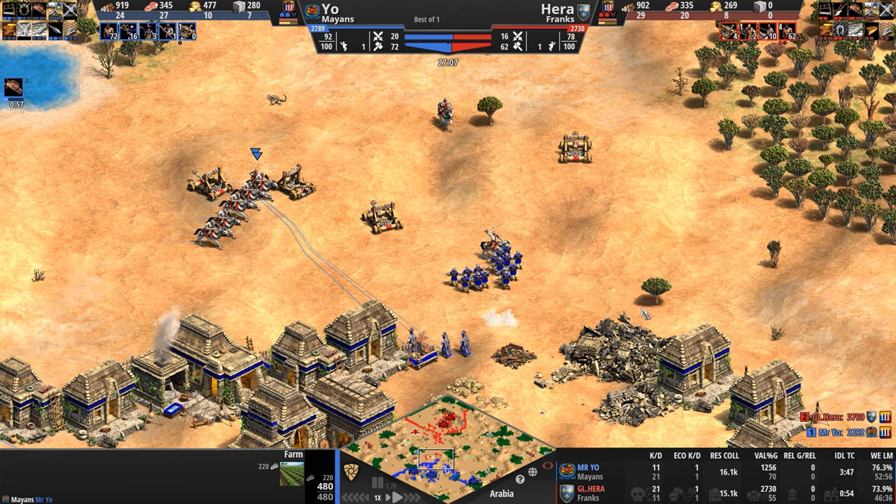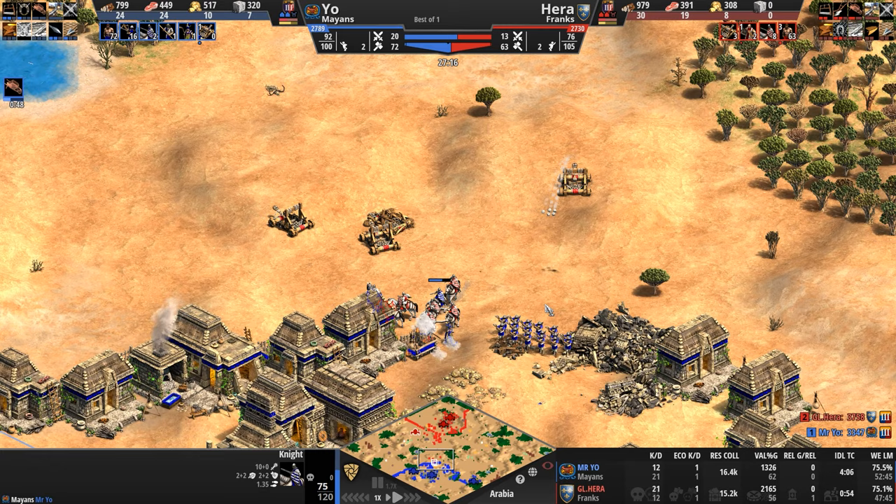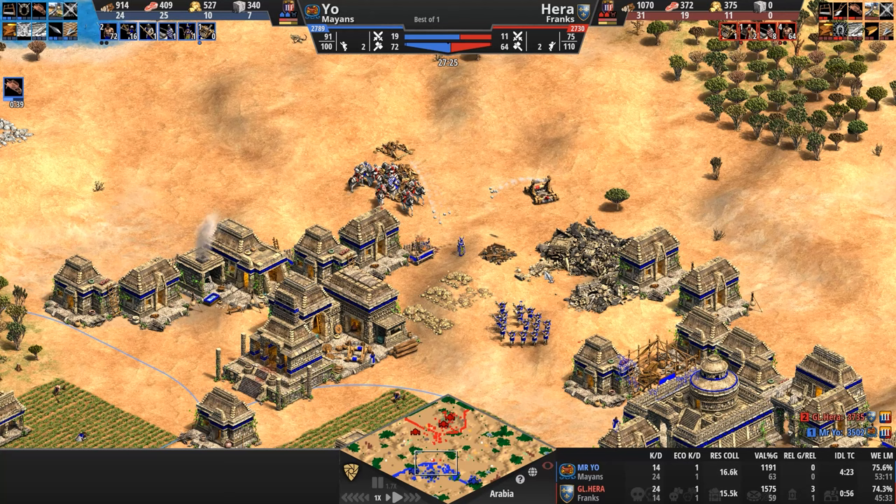Hera's just kind of happy to hang out here. Horse gets poked on both ends. I thought Hera would be a little bit more active with those scouts, but he's microing a more important battle. Mr. Yo gets a conversion on a knight, and on a second knight — unfortunately it's the knight the mangonel hit. The monk goes down. Crossbows are all that's left.